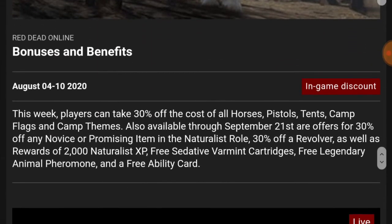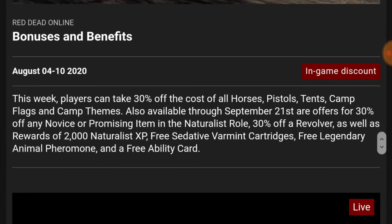Other events this week: players can take 30% off the cost of all horses, pistols, tents, camps, flags, and camp themes. Also available through September 21st are offers for 30% off any novice or promising item in the naturalist roll, 30% off the revolver, as well as rewards on 2,000 naturalist XP, free sedative varmint cartridges, free legendary animal pheromones, and a free ability card.